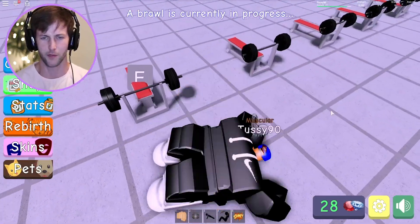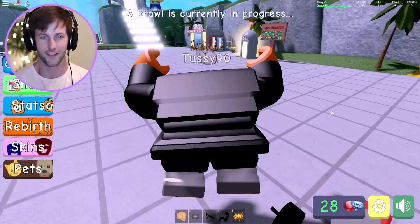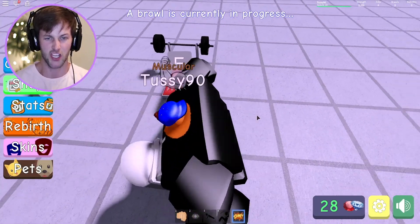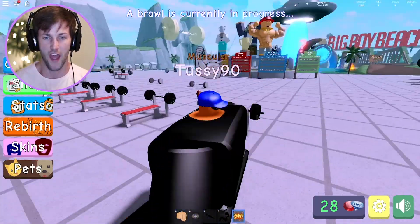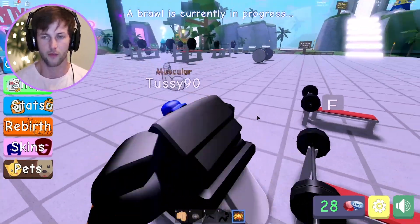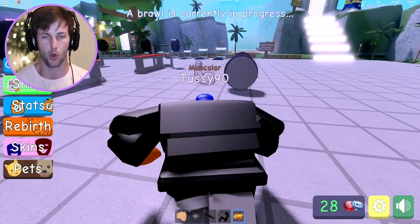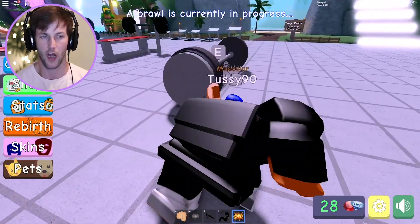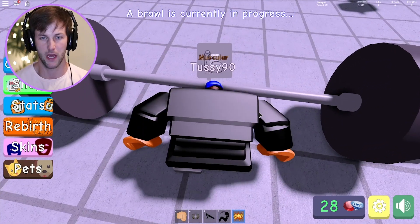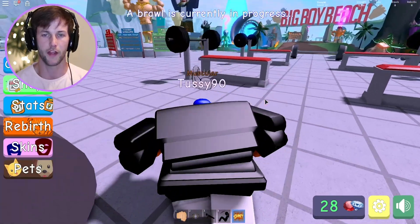Wait, what? I thought I was stomping on that girl but I'm doing sit-ups — what the heck? This is the funniest simulator I've ever played. Okay, how do I stomp? Here we go — hi-yah! That's how you stomp! I'm gonna go over to the big boy weights. Oh my gosh, these are what I've been waiting for — I've been training for the past two minutes to lift the big boy weights!